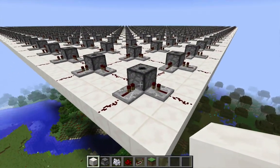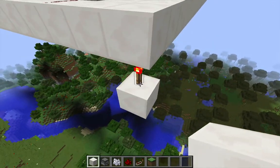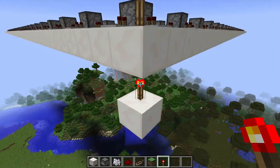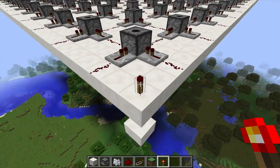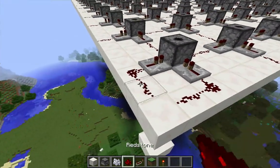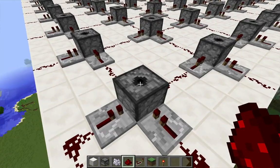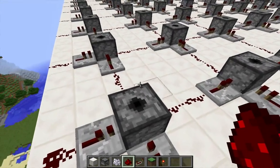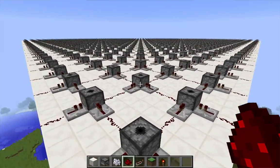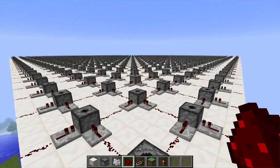I'm going to be using a command block to place another redstone torch right here. It will turn off because there's another active redstone torch underneath it, but not before it sends out a redstone pulse. When the torch appears here, it's going to send out a redstone pulse, and this dispenser will fire a bone meal — causing a cascade of all these other dispensers. I think there are 3,600 dispensers all full of bone meal, and the redstone signal will propagate through the entire thing.